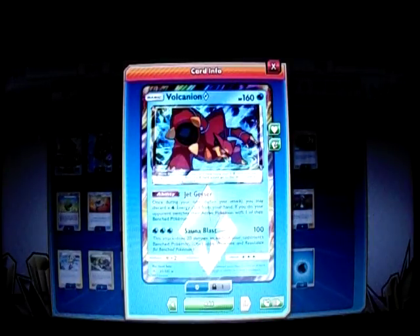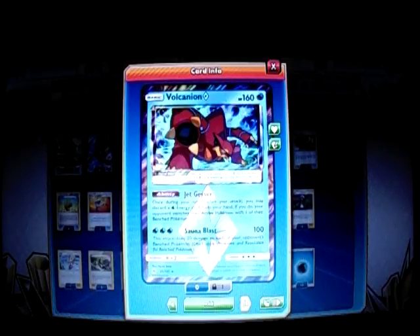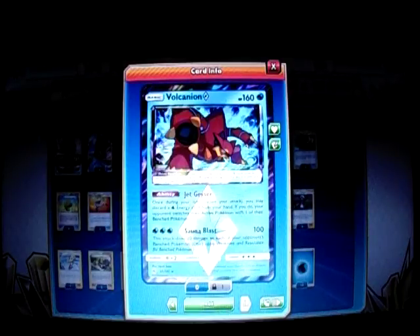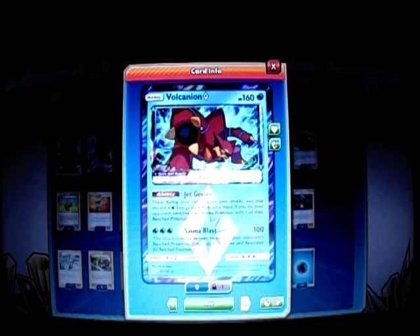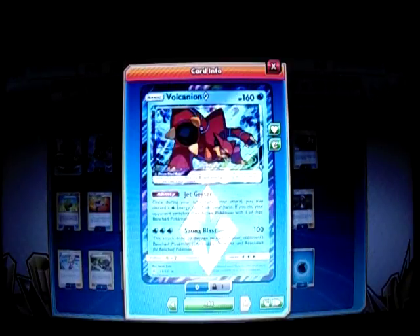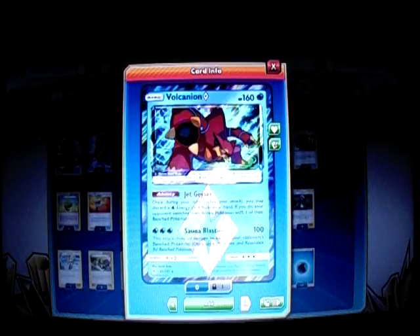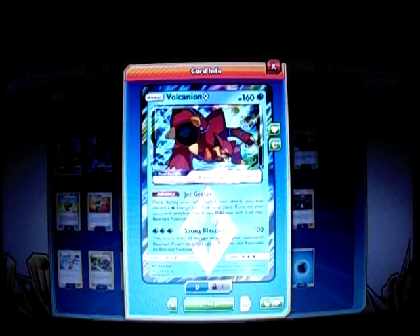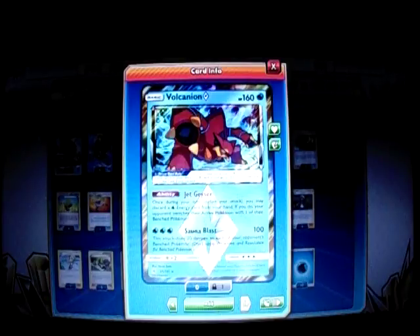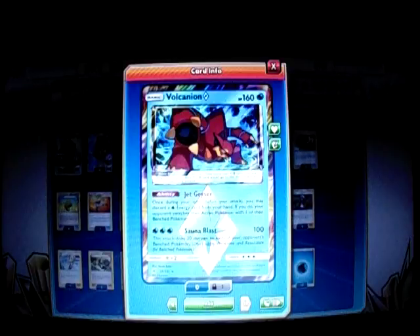Then I play one Volcanion Prism Star, which is in the new Forbidden Light set. It has the ability called Jet Geyser — once per turn before you attack, you may discard a Water Energy card from your hand. If you do, your opponent switches their Active Pokemon with one of their Bench Pokemon. So you can take knockouts that way as well. We can also fuel an Aqua Patch so you get Lapras ready by turn two. For three Water Energy it has Solar Blast, which does 100 damage and 20 to each of your opponent's Benched Pokemon.